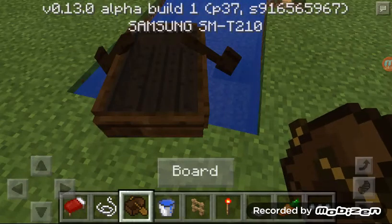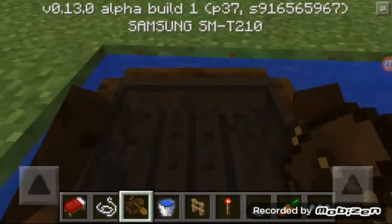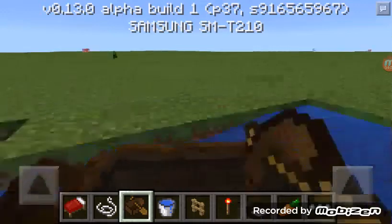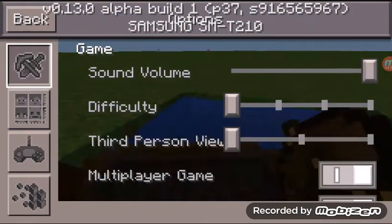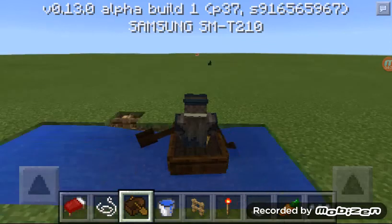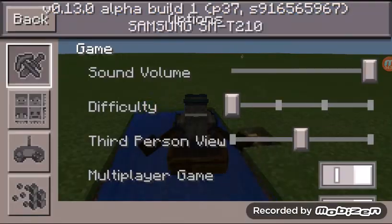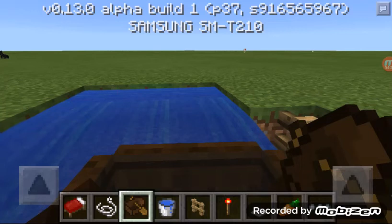Alright guys, I am back. So basically the change with boats — they are so much faster, as you can see. This was ported in from the 1.9 snapshot for PC, and I guess the Pocket Edition devs wanted to port it over here.